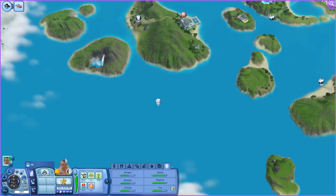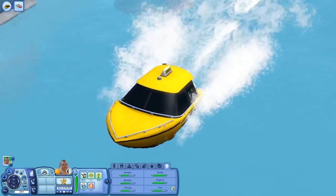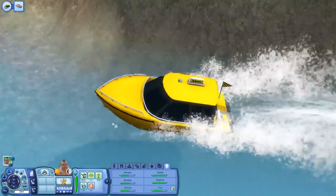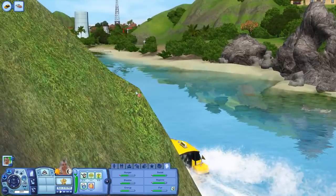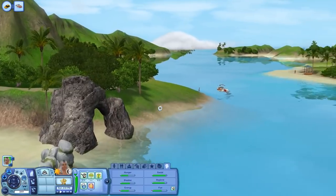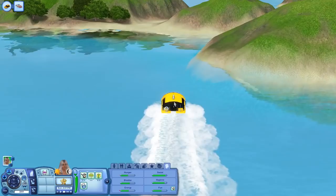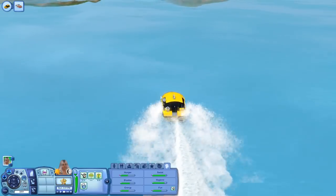So she's going to take a little taxi speedboat, which I love. I think that was such an awesome addition — it's so funny that whenever you want to go across water, you get a taxi speedboat. So she's just going to go ahead and travel and get more of a view of the world itself. It's just so beautiful. Unfortunately in the Sims 3 you don't see too many random sims out and about, but this is actually a lot of sims to be out.